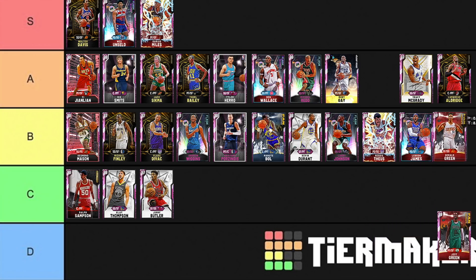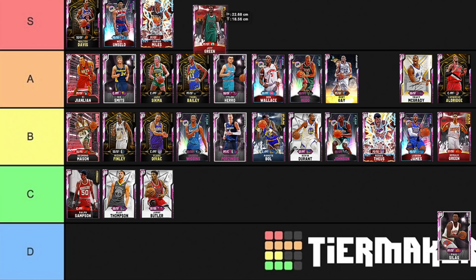Gerald Green — he's like Wiggins, so I'll put him in B tier. He's an okay height for a two guard but again it's just a pretty decent wing without anything particularly exceptional going for him. He is without question a good card though.